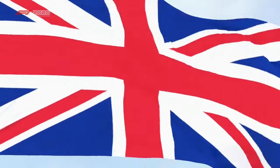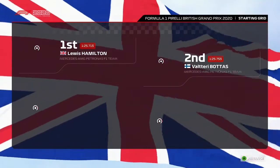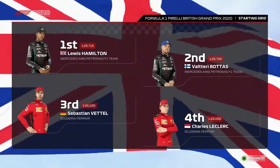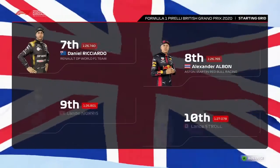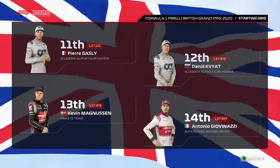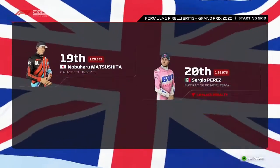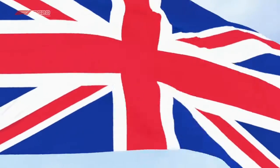Off the back of qualifying, here's today's starting grid: Lewis Hamilton on pole, Valtteri Bottas alongside. Then Vettel, Leclerc, Verstappen, Sainz, Ricciardo, Albon, Norris, Stroll, Gasly, Magnussen, Giovinazzi, Grosjean, Räikkönen, Ocon, Russell, Matsushita, Perez — who've taken the grid penalty — the scientist, and Nicholas Latifi.